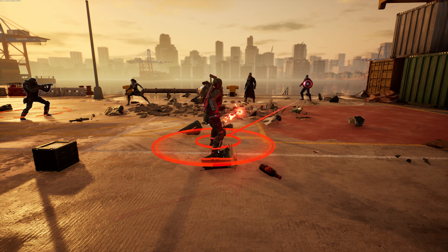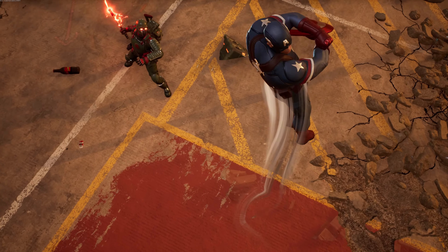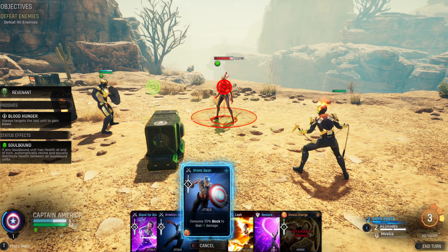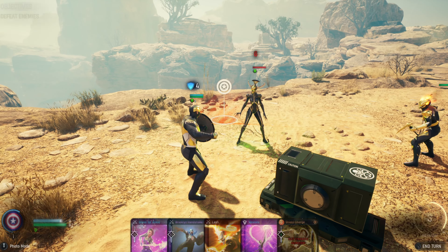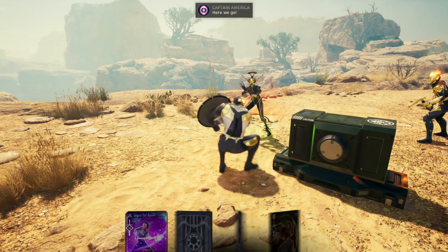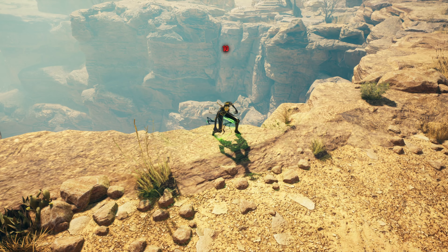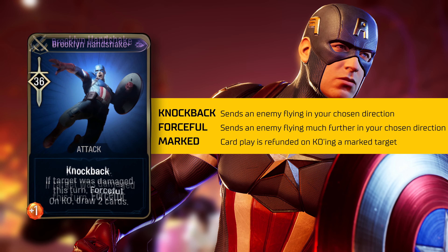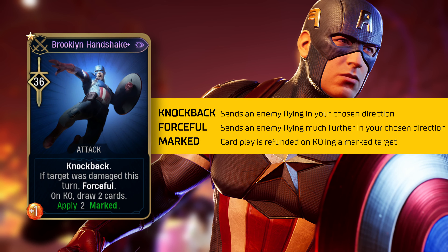Have you ever wondered what would happen if you were hit directly in the chest by a 12-pound concave disc two and a half feet in diameter? Well, it's gonna move ya. Using the Brooklyn Handshake attack, Captain America will be sending enemies flying with knockback. In addition, if the target was already damaged this turn, that knockback turns forceful, and the distance in which enemies can be flung becomes considerably farther, allowing for more potent combat combos. Throughout the course of the game, the Brooklyn Handshake can be upgraded to allow for more card draw and the ability to apply Marked, making it extremely powerful as you face stronger enemies.